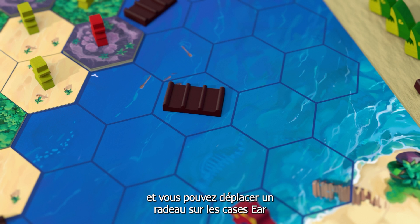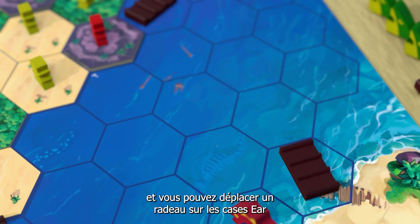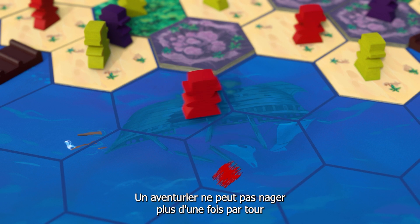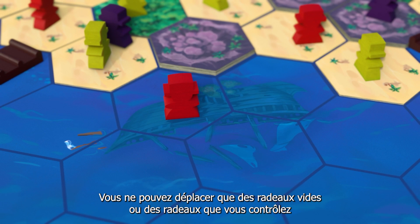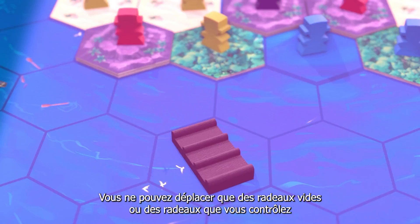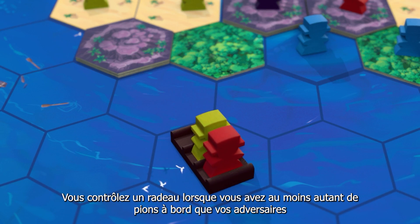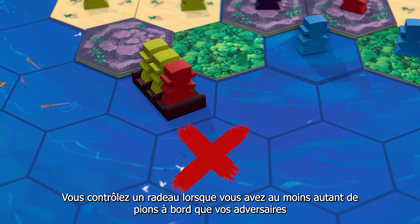You can move a raft across water spaces. However, you must respect these limitations: each adventurer cannot swim more than once each turn. You can only move empty rafts or rafts you control. You control a raft when you have at least as many meeples on board as your opponents.